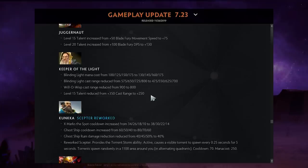Kotl: Blinding Light mana cost was nerfed, cast range was nerfed, and Will-O-Wisp cast range was also nerfed. Despite the number nerfs, I still think Kotl is potentially broken and one of the best supports in the game — nothing is significant enough to make the hero unplayable.